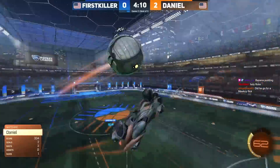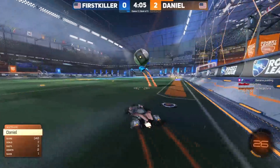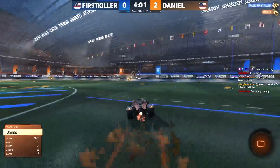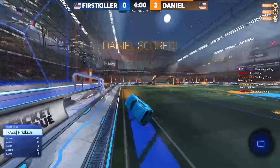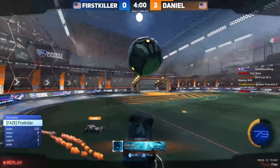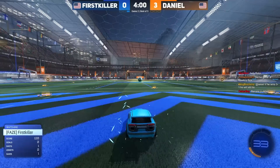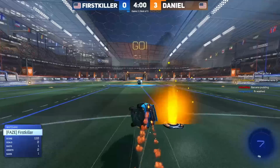First killer with a huge launch. Daniel able to control the ball — first killer's plan is certainly to get Daniel to make a tough save and then keep him pinned on the back line, but that's not what happens. Daniel is able to play his possession immediately in for a goal — so a 3-0 lead for Daniel.